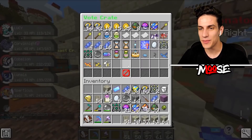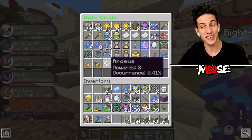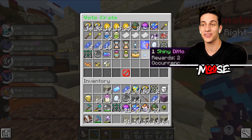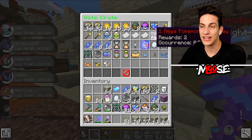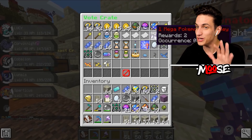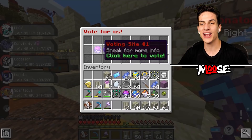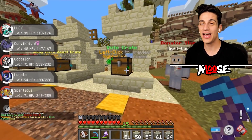So the vote Crankies have been reworked and they've added in some new things. You can get an Arceus, a Zapdos, a Moltres, and an Articuno, random Pokemon, or a Shiny Ditto inside one of these things. Plus a random Shiny Key or a Mega Pokemon Cranky. So I'm pretty excited about that. We gotta vote - slash vote - and vote on every single website so we can get a bunch of vote Crankies.